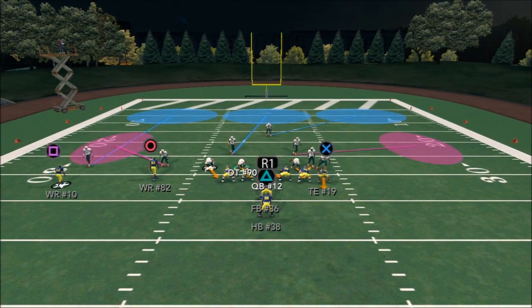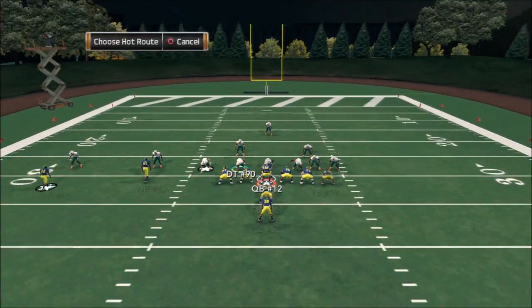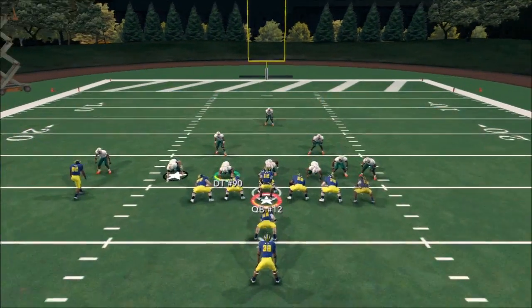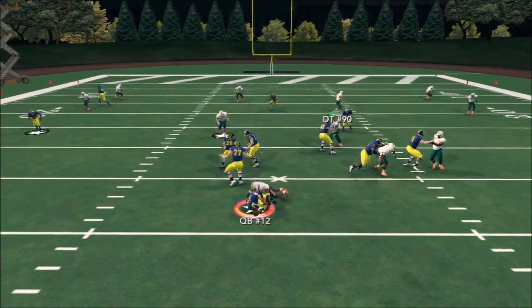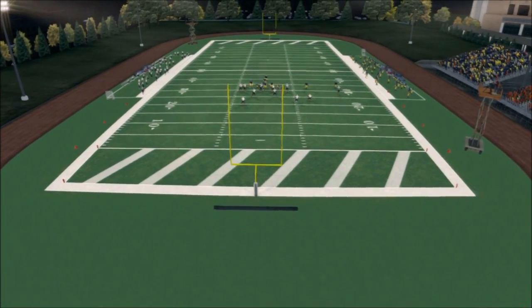This brings tough, tough-to-stop pressure off the edge, even with a halfback blocking. As you can see, we've got fullback blocking. The fullback totally ignores the linebacker on the right side of the screen.